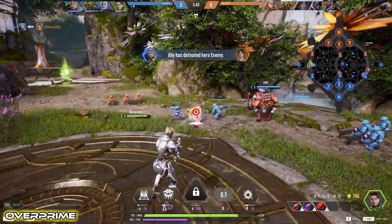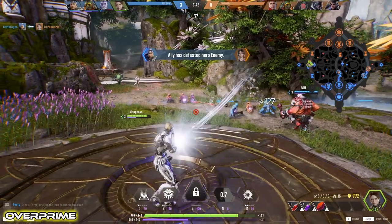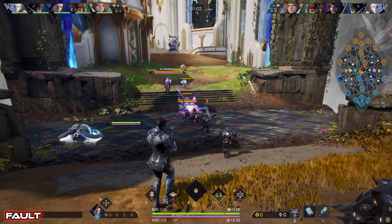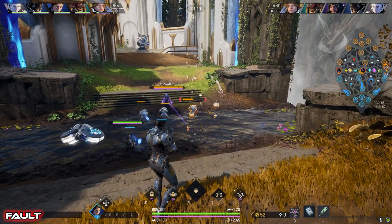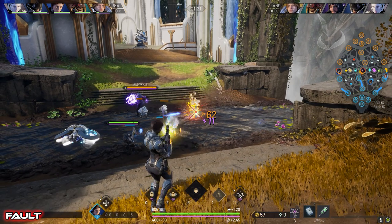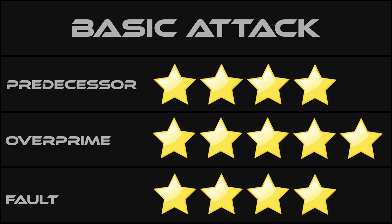In Overprime she ejects three empty cartridges when she fires and you get multiple projectiles from the muzzle, a flash on hit, and a puff of smoke when you miss. Fault has one report when you fire and one whack when the projectile hits. No sound if you miss. You still get three empties ejected from the port, a flash on hit, and a fragmented projectile on a miss. All three studios did a pretty good job with Bellica's basic attack, but Overprime's Valora just slightly edges out the other two with the addition of multiple projectiles for her visual effects.